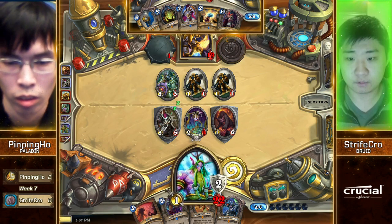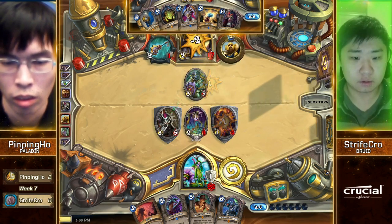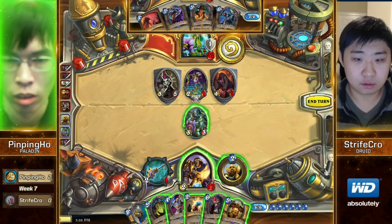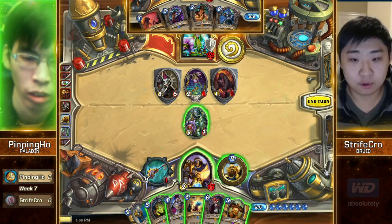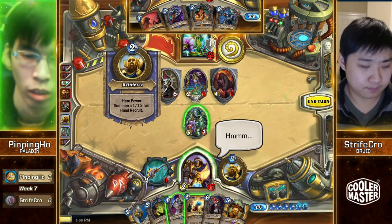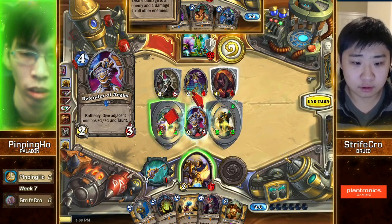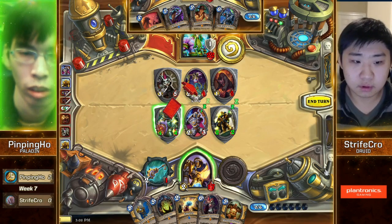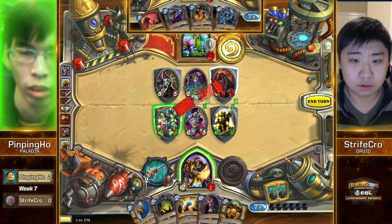It looks like he's going to clean up the 1-1s instead — I think he wants to play around any kind of Quartermaster. That's going to expose him to Consecrate though. Quartermaster drawn — I think we're going to see a Sylvanas here. It was a very good move on Strifecrow's end to clean up those 1-1s. Sylvanas is always super impactful against Druids with strong boards, but Pingping Ho has a very clean kill on this 1-5. He might just take that instead.